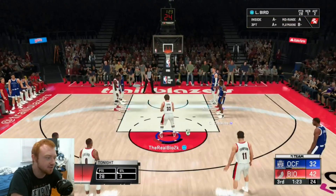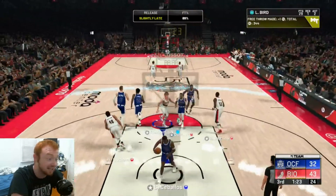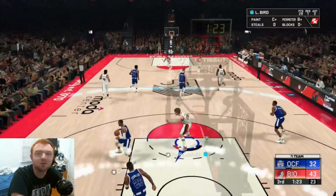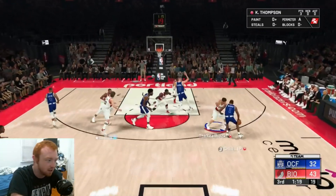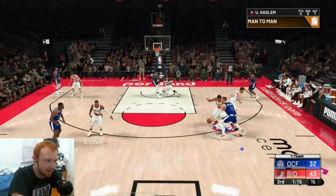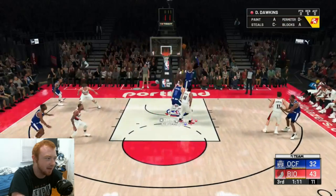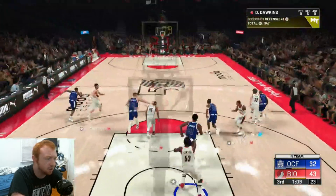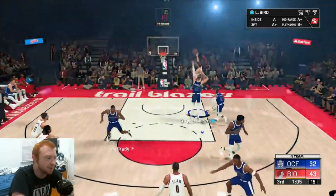Bird getting back to the free throw line — his draw foul rating is actually not garbage, he actually can get to the free throw line. Because in the first half I was questioning that — we were getting hacked and could not get a foul call whatsoever. I'm actually going to switch it back up to man defense. I think that might be a little bit better now that we have the momentum on our side.